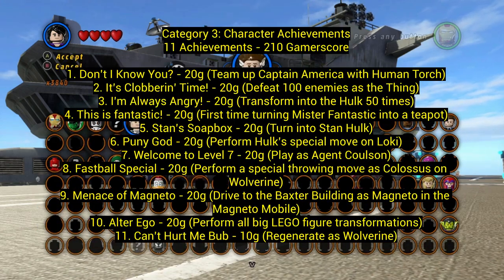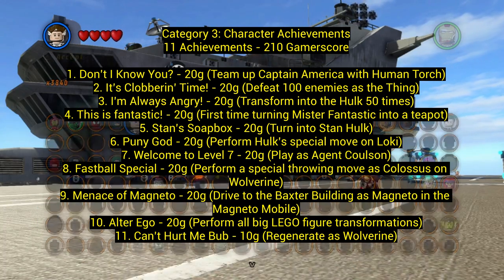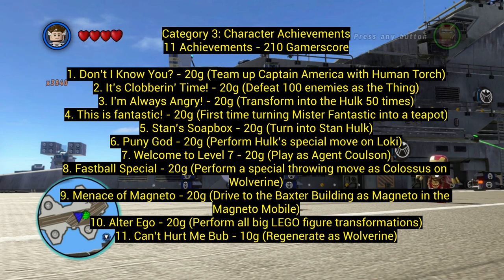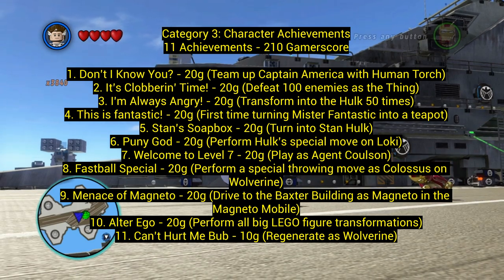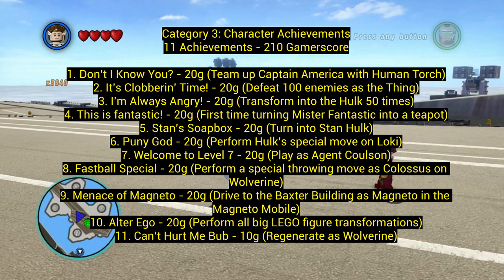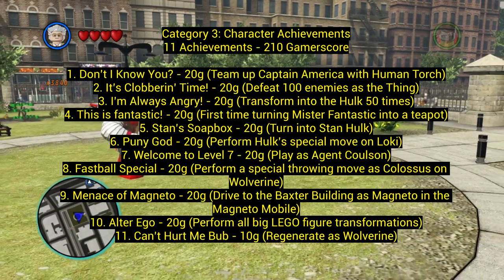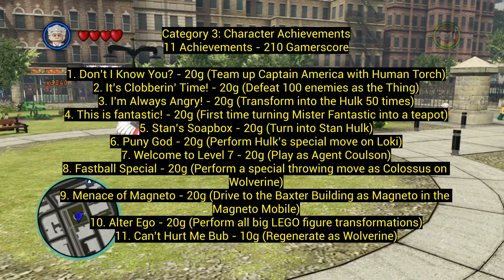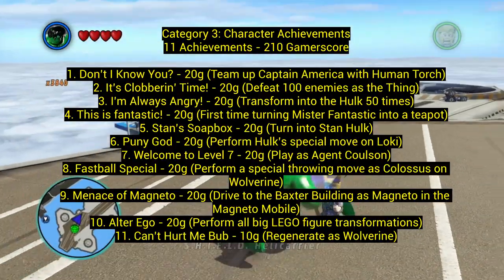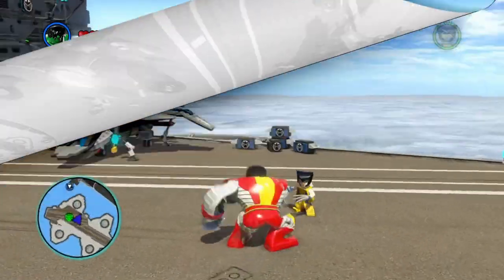Number two: It's Clobbering Time — defeat 100 enemies as the Thing. Number three: I'm Always Angry — transform into the Hulk 50 times. You can just grind it out by switching between Bruce Banner and Hulk, or just keep playing the game. Number four: This is Fantastic — turn Mr. Fantastic into a teapot for the first time. Mr. Fantastic can transform into different things. Number five: Stan's Soapbox — turn into Stan Hulk. You get to play as Stan Lee as the Hulk! Number six: Puny God — perform Hulk's special move on Loki, just like in the first Avengers movie.